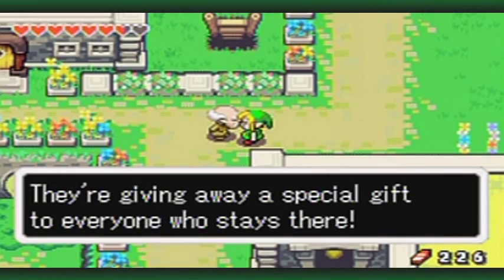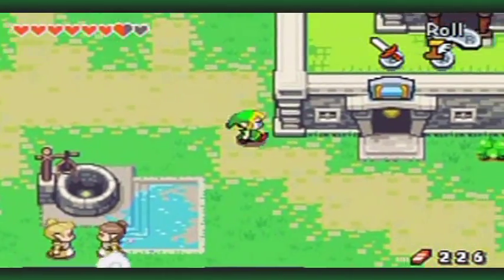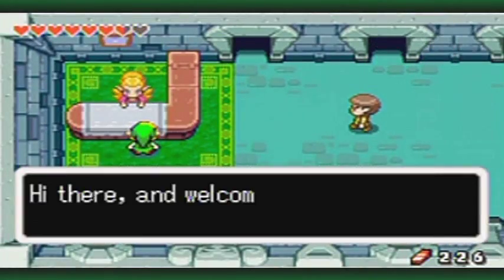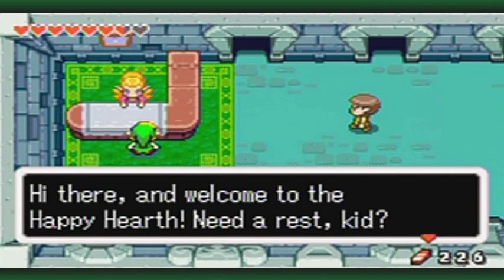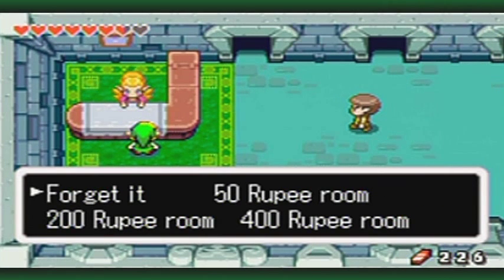The guards are wandering around the place looking for the so-called light force that the king wants, because they were forcefully ordered to do so. I'll start from the bottom and work my way up through the hotel. Let's go in - it's open. Hi there, and welcome to the Happy Hearth! Need a rescue? We can take care of that and even throw in a present depending on how much you pay.